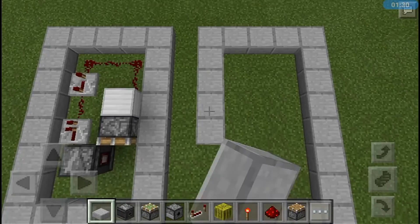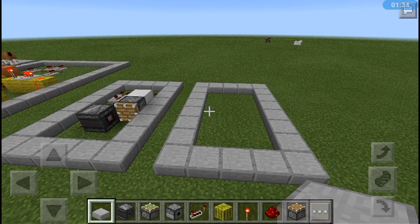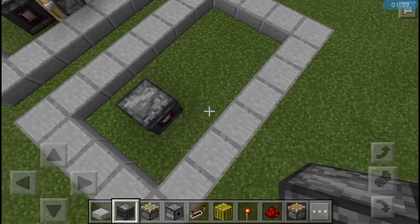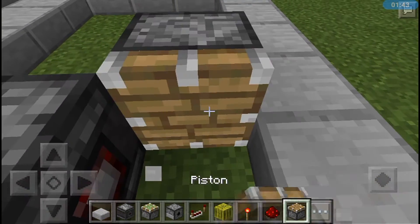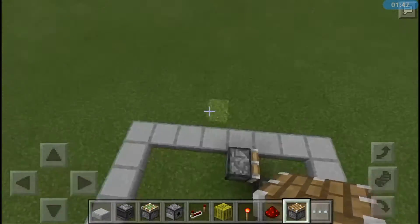Come to the middle right there, drop down your observer — make sure the big side is placed right there — then place your piston right there. Of course you wouldn't have the border blocks around here; I just use those so I don't build my redstone contraptions into each other.